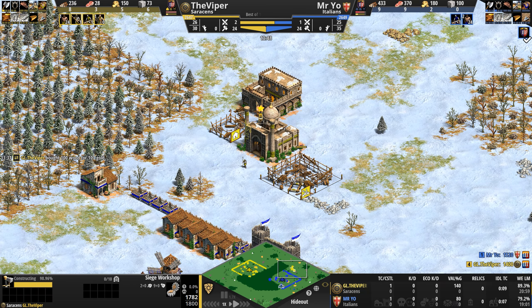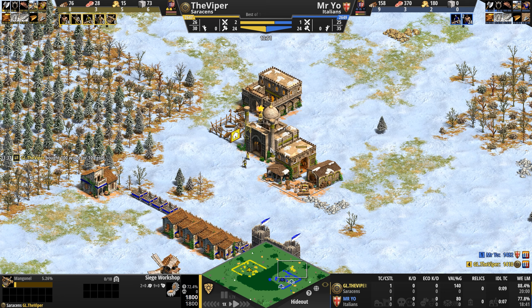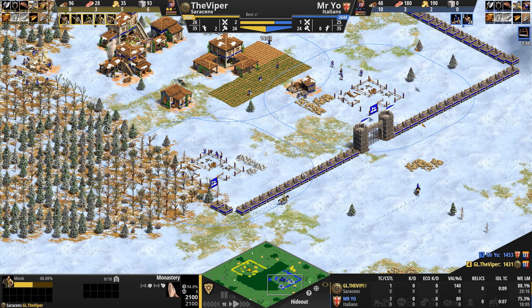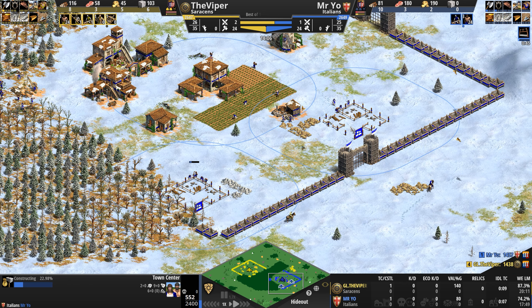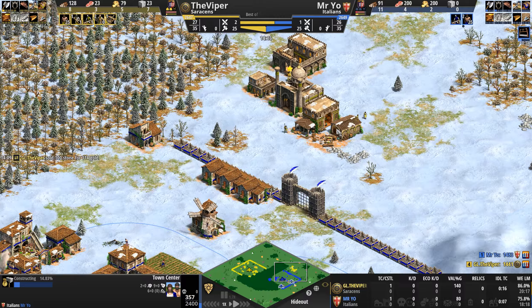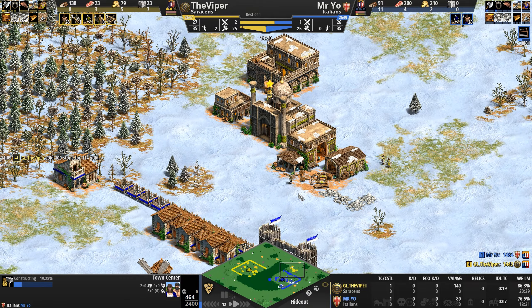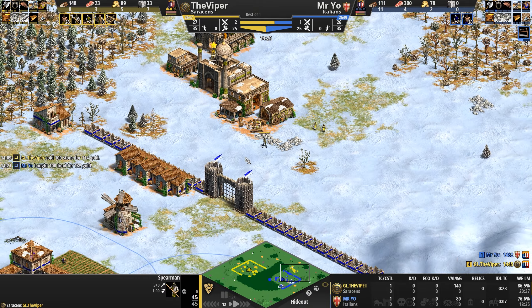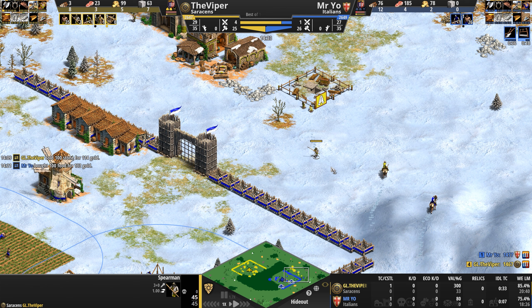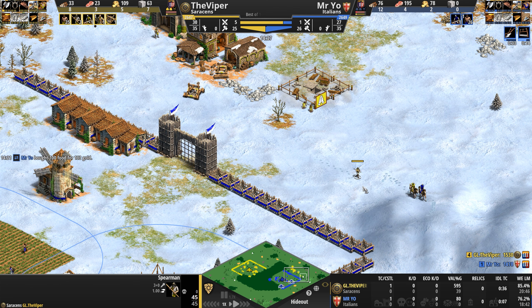100 wood for 107 gold at this stage of the game is pretty fantastic. So if the Viper starts mixing in a mangonel and monks immediately — oh man — the Viper did not like getting douched by Mr Yo. Saracen siege mixed with Saracen monks mixed with a few spearmen: what the hell can engage into that kind of army? We'll leave it to Mr Yo to show us.